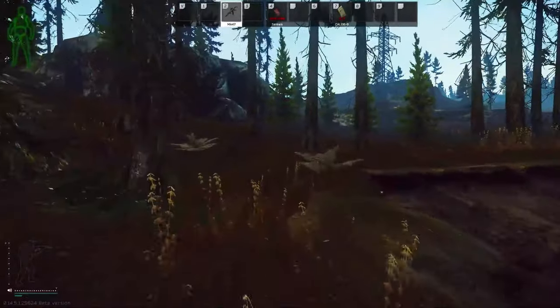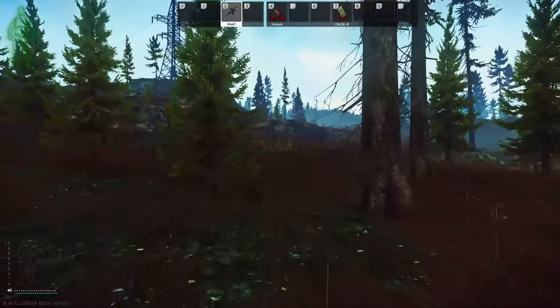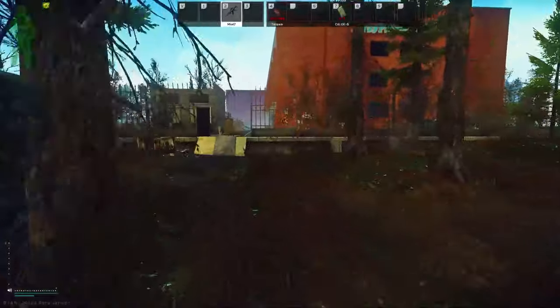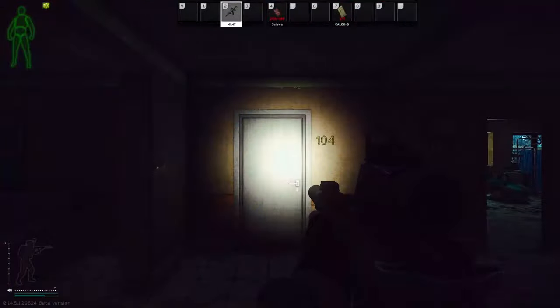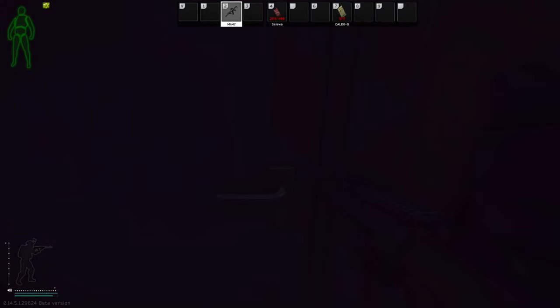Let's head over to the west side first and start there. Coming up to the west end of the resort, the first door we're gonna hit is door 104. Door 104 is your first blue card spawn. Once you enter the door, check on the desk - blue card right there.